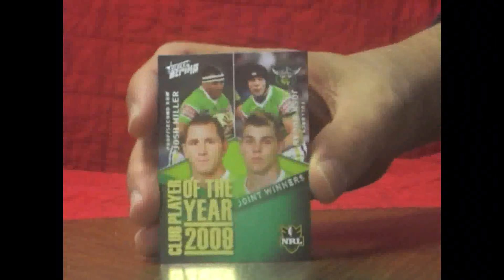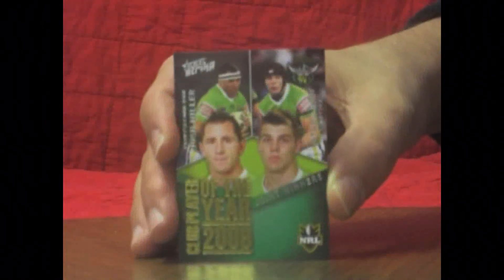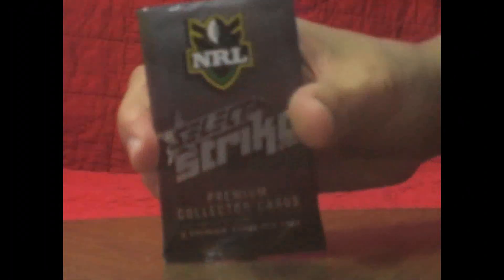Our first hit for the box. It's the Club Player of the Year 2009 — that's the dual one which is Josh Miller and Josh Dugan from Canberra. Next pack.